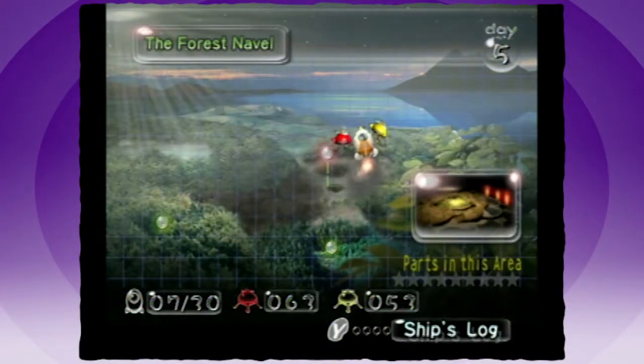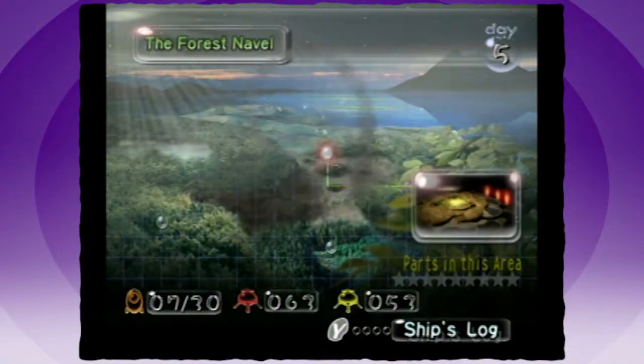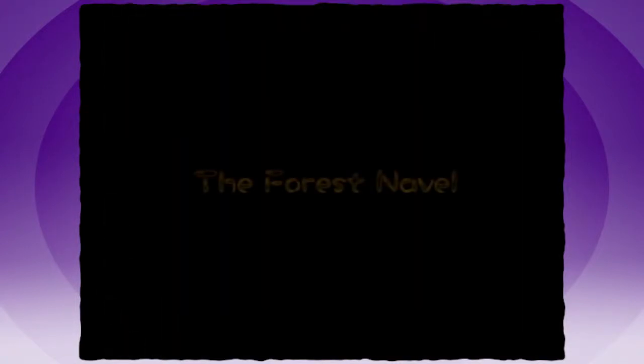We got a new level — the Forest Navel. So this is where you get the blue guys? This is where I get the blue guys. Cool. It is inside of a cave, or at least I think so — it's just really dark.